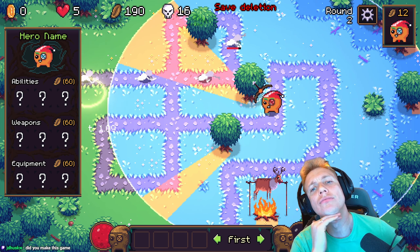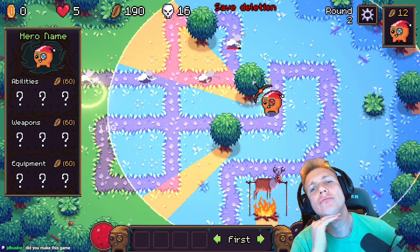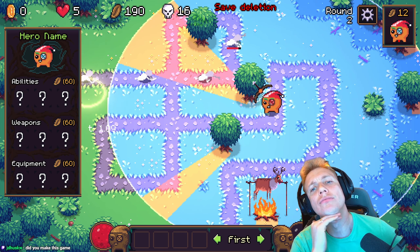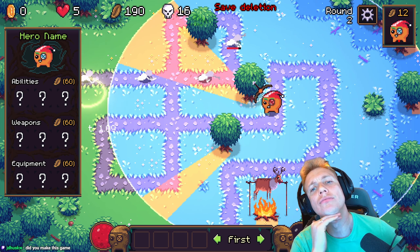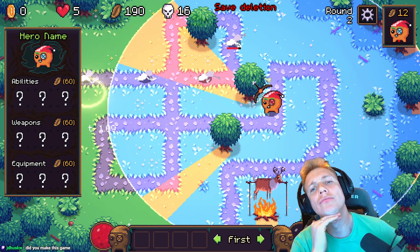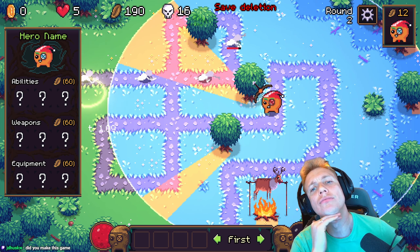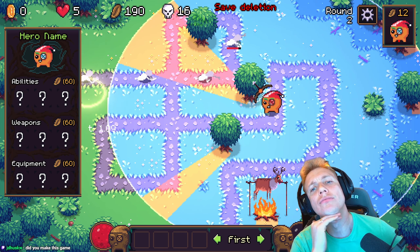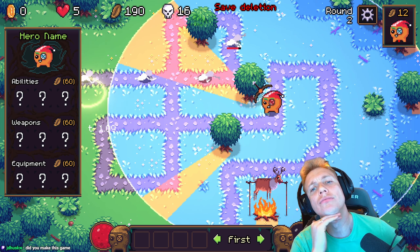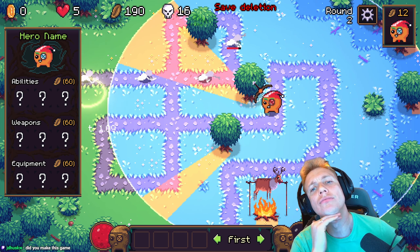In my game I always display the time it takes to update one frame so I'd immediately know if something I wrote is stupidly slow — yeah I need to do that too. We're currently working on obstacles in the game and projectiles. I'm trying to iron out these two concepts so that it feels good — we're working on gameplay features essentially.